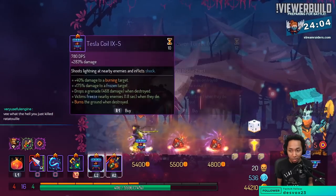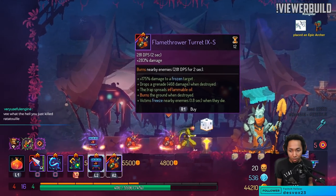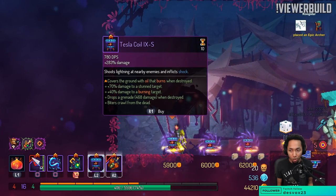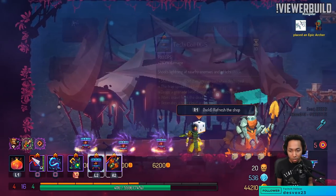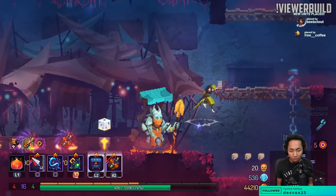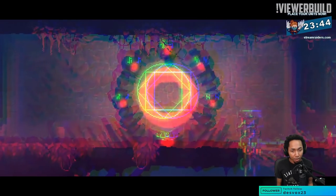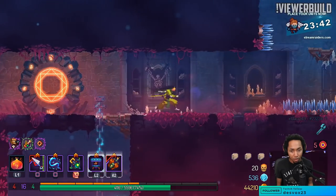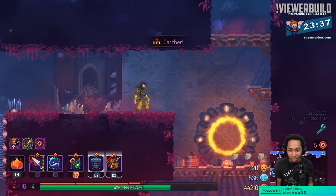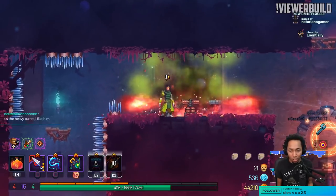You know there's a turret that gives you bonus damage while you're near it. Burning oil on the tesla — I probably should have taken that. I keep forgetting to do the rating for Tiago's build, so let's just do it while we play because I can't be trusted.